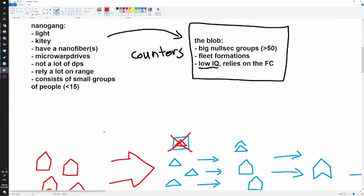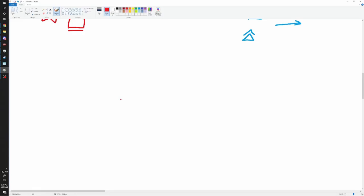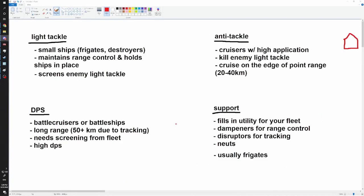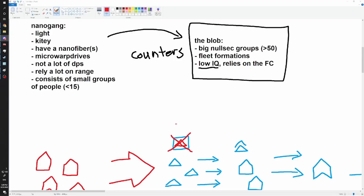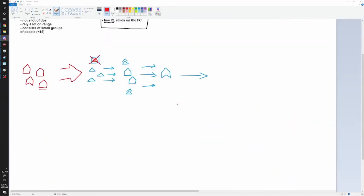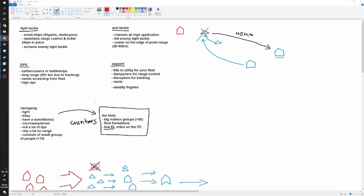The idea behind nanogang is that you're picking off targets opportunistically as they move closer to you, while you're kiting away from them. That's the essence of nanogang. There's a lot of nuance in flying nanogang at an individual level - individual competencies that I can't teach on a Microsoft Paint presentation. I can show you through videos and the test server, but I can't fully demonstrate it on Paint.